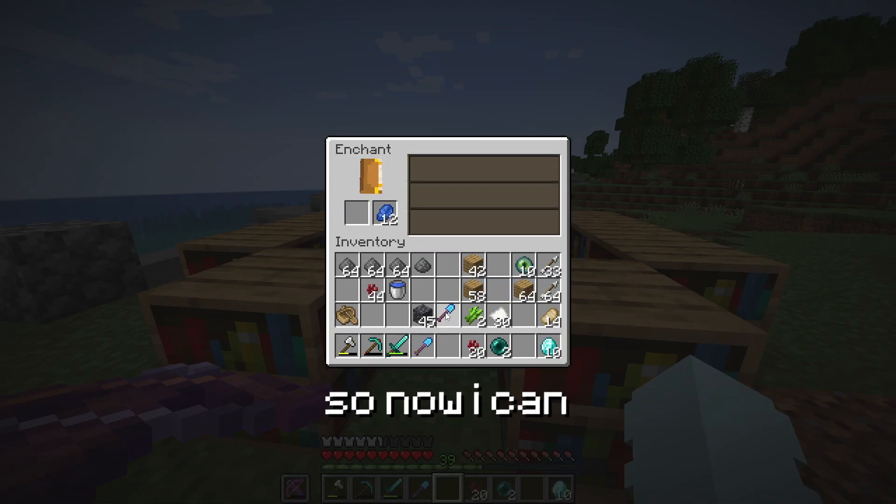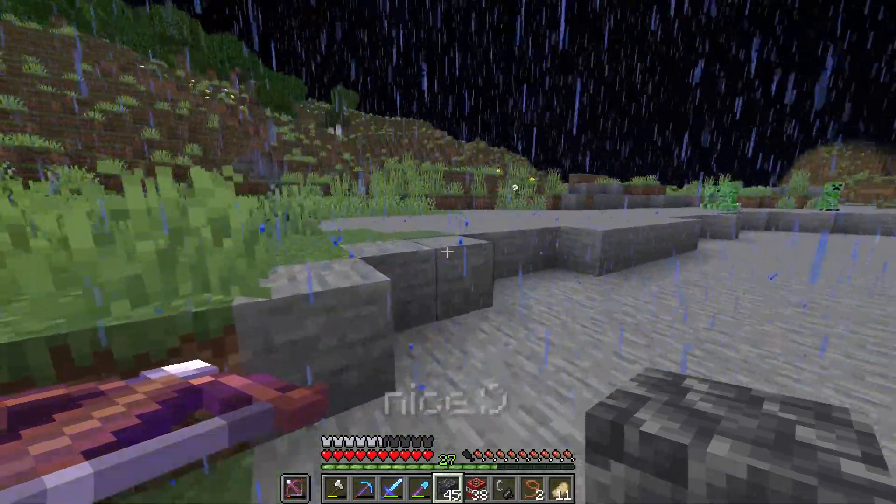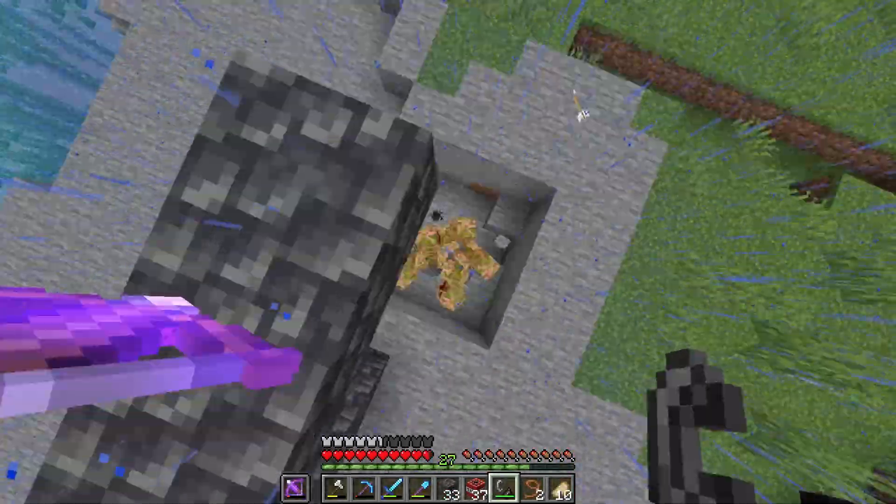Okay, efficiency 4 is good, so now I can start mining. Sand! And that can get me 38 pieces of TNT. Nice! Wait, I see some creepers over there - I've got a good idea.